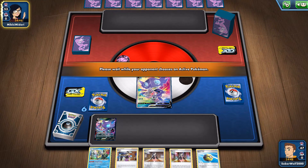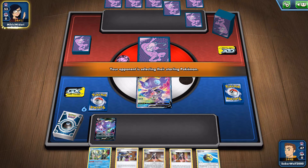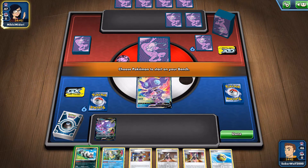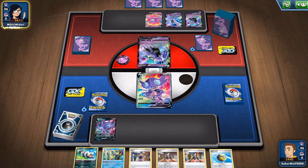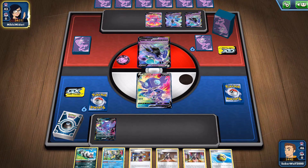It looks like we're going to be playing against Mewtwo V Union. Really bold of my opponent to use this in Standard because of the discard outlets. We don't really have the amazing discard outlets in Standard that we do in Expanded. But I guess if you have the Shadow Rider Calyrex line like she does here, then you can power up the dude quickly if you get him out at least.